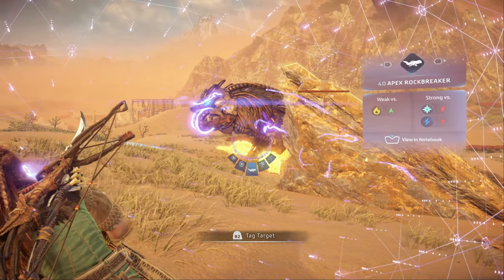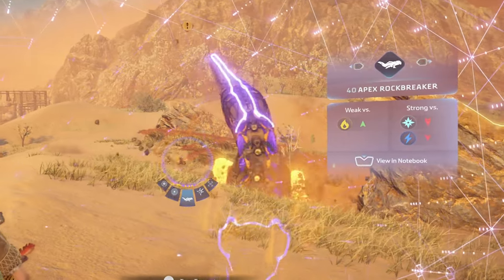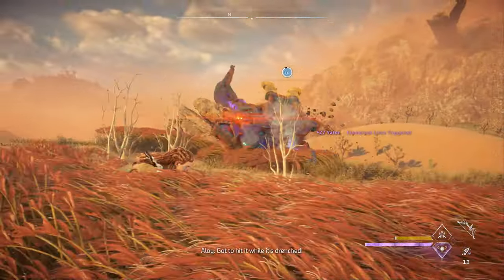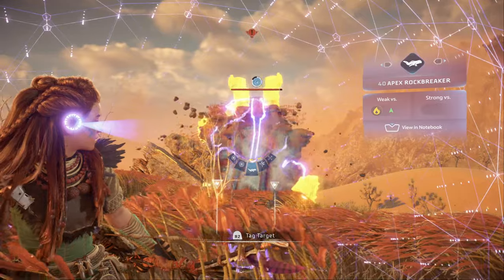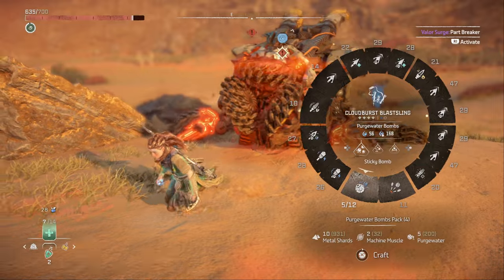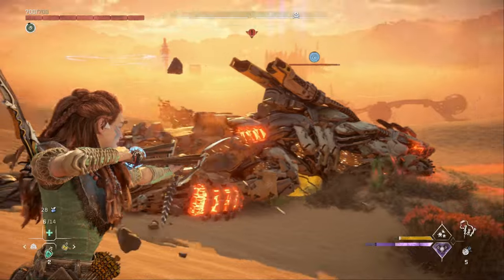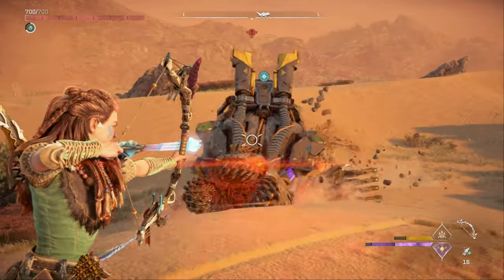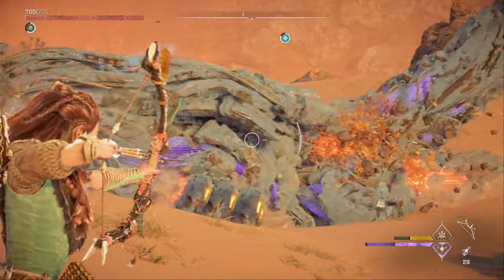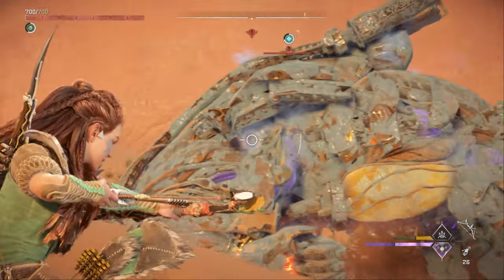Let's talk about the apex variant. The apex rock breaker is resistant to shock and frost, but we can still use our strategy as long as we add one extra step: drench the rock breaker with purge water to remove its resistances to frost and shock, then use the same strategies as for the normal variant. The best purge water weapons are the Lightning Hunter Bow and Corrosive Blast Sling, but even the Cloudburst Blast Sling works fine. You'll need to remember to drench the rock breaker before you freeze or shock it each time — unless you have a legendary like the Death Seeker or Sun Scourge Hunter Bows that let you shock or freeze an apex variant directly. Remember, the apex variant has a lot more health and is more powerful, so you'll be in for a longer fight.